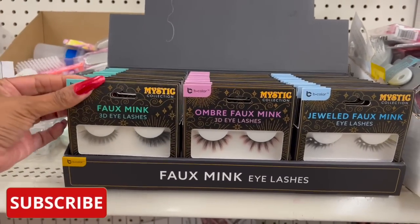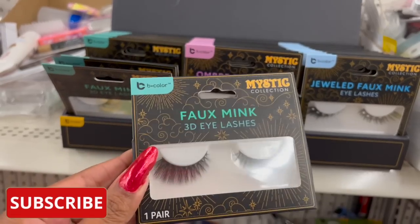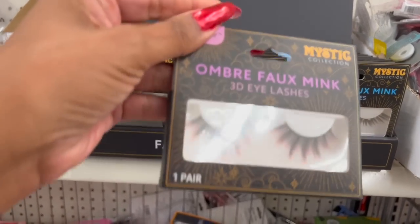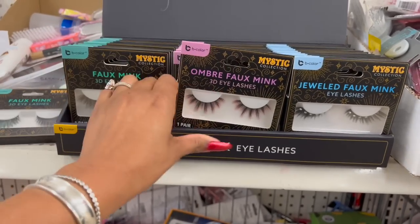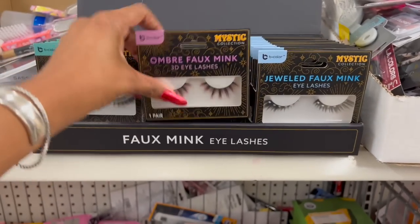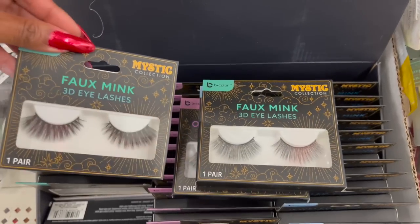These just arrived just in time for Halloween — they have the faux mink lashes. How pretty are these! 3D lashes by B Color — this is the Mystic Collection. They also have the ombre, and then they have this one which is the Jeweled Mink. They have quite a few at this location, so these are definitely new and they are all different.